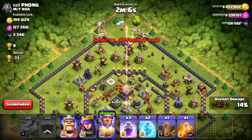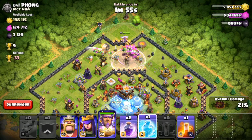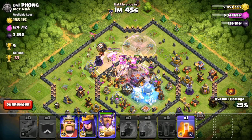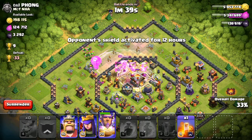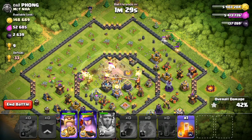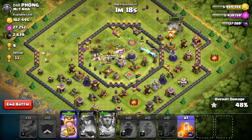Sending the Grand Warden in along with the clan castle balloon. Using the earthquake spell in the middle to weaken up all those buildings first. The first rage spell is being used. Freezing the eagle artillery because it does a lot of damage against baby dragons — we need to keep it out of this battle. Using another freeze spell and another rage spell. All the baby dragons are inside the core and should hopefully get the town hall. Using our heroes on the side to pick up more percentage points. Used the Grand Warden ability to keep the baby dragons alive a bit longer.